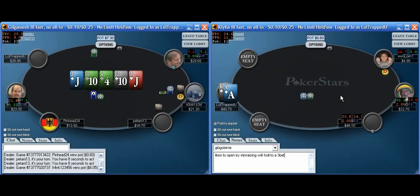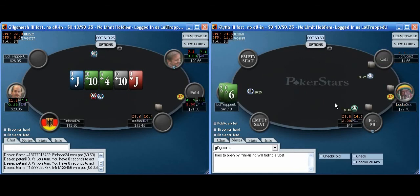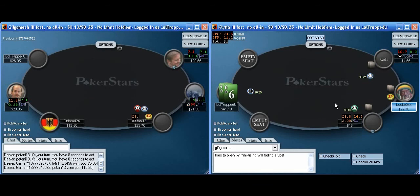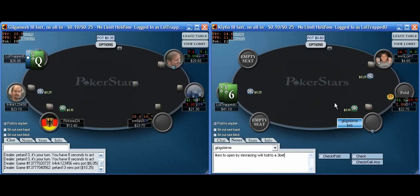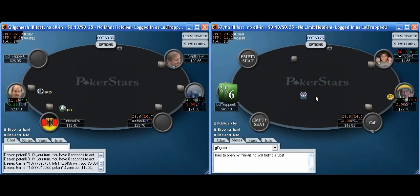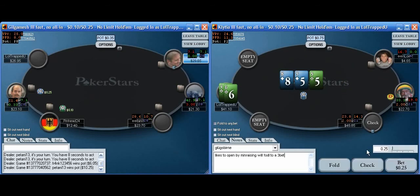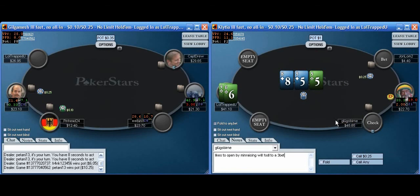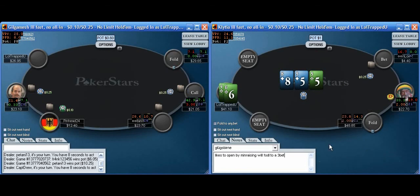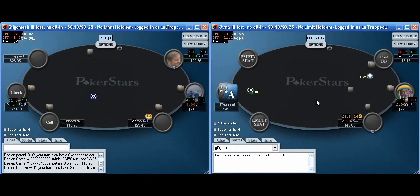Opening ace-king offsuit, which is very standard. We have 4-6 suited in the blinds — hopefully we get to see a cheap flop since it tends to play well multi-way. It flops a gutshot into three players. There are arguments for maybe leading, but I'm just going to let it go. The pot's small and my hand can improve and still be second-best.